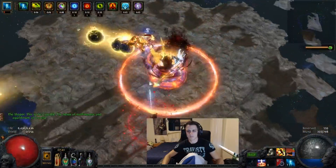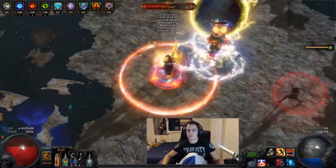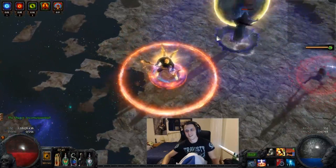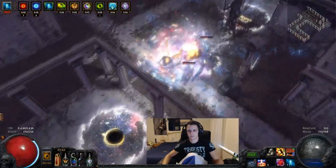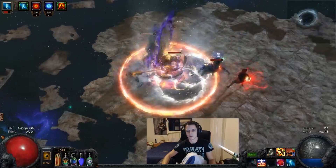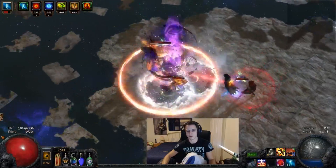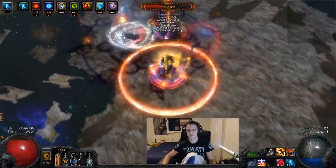Hey guys, it's Mathiel here once again and we ended up hitting some of the most ridiculous ignite damage I've ever seen. The only ignite damage I've ever seen comparable to this is Vile Righteous Fire on those huge ES builds. The build we're talking about is of course the cast on crit cyclone vortex, or 'cock spin.'